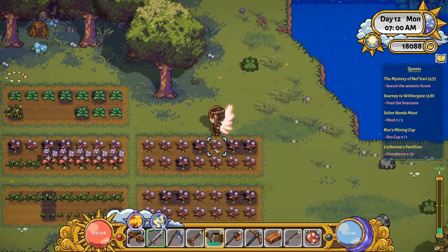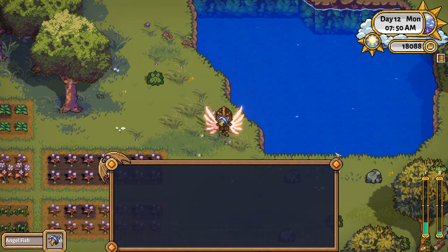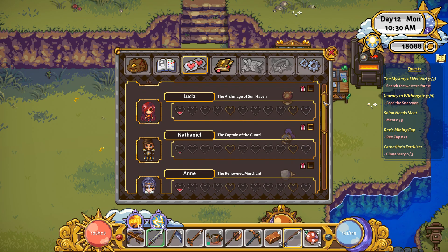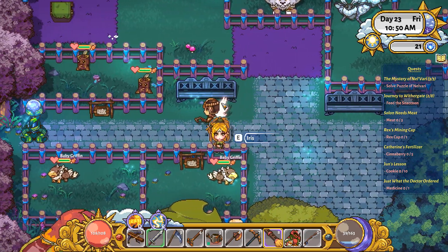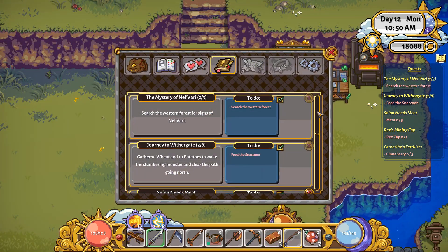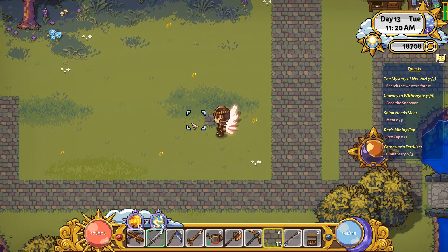While attempting to complete this quest, you will be able to experience many key features this game has to offer, including farming, mining, fishing, crafting, and building relationships with the residents of Sun Haven. You will also be able to marry residents, get a mount to ride around the city, and use magical powers for combat.